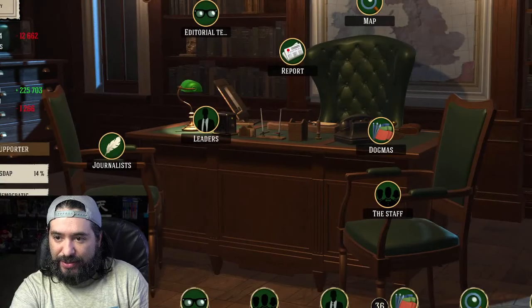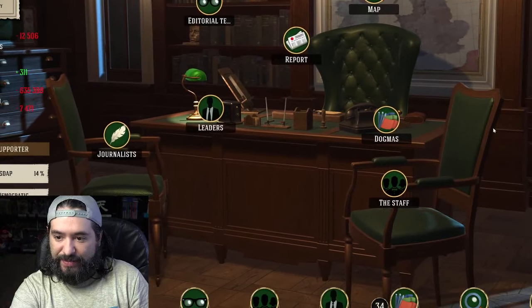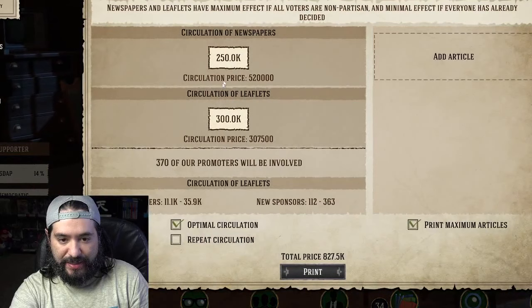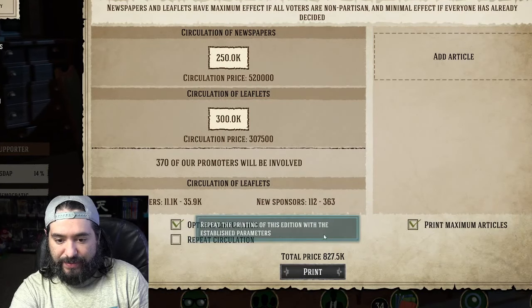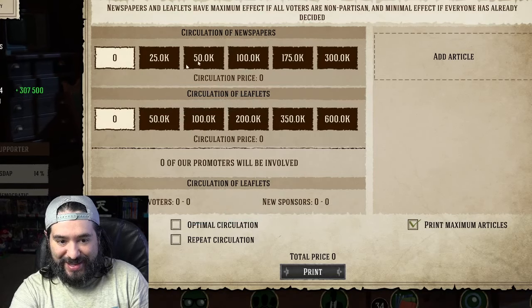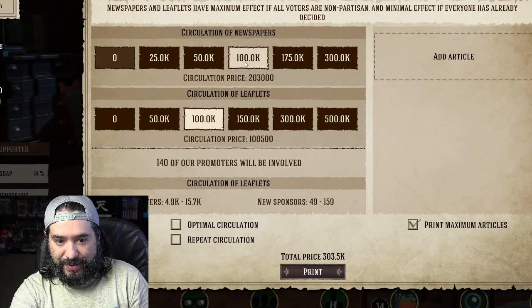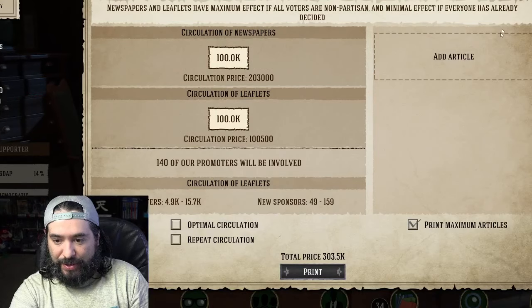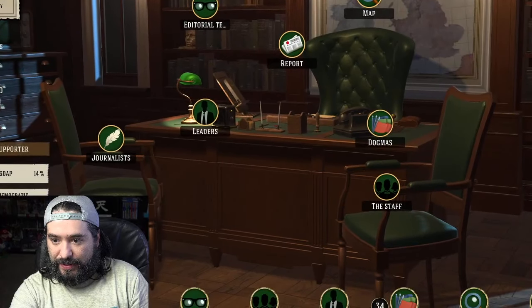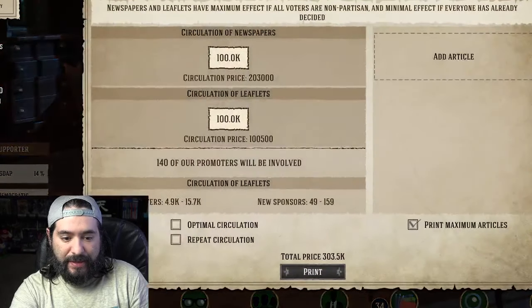Let's do the turn. One more — looks like we got another achievement. We got to print 100,000. Let's do the maximum. I cannot. Let's do 100,000. There we go. Boom. Did I do it? I don't think I did.